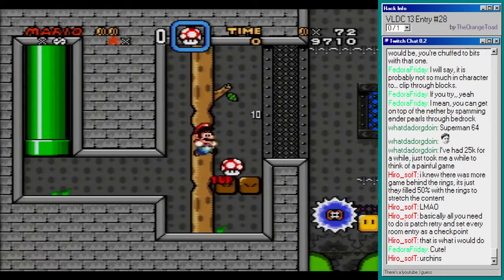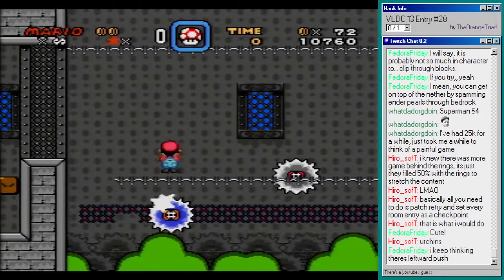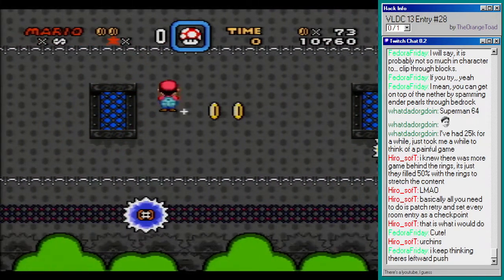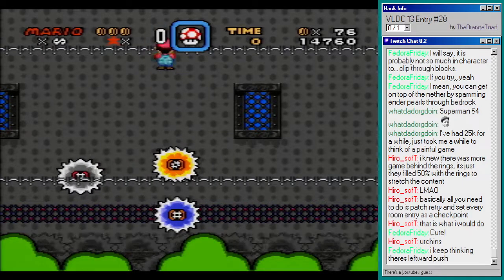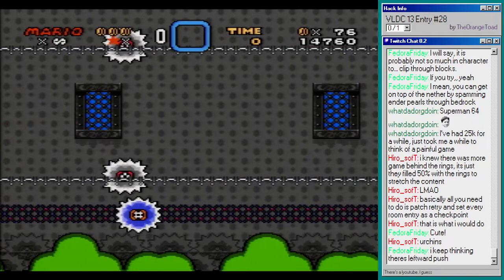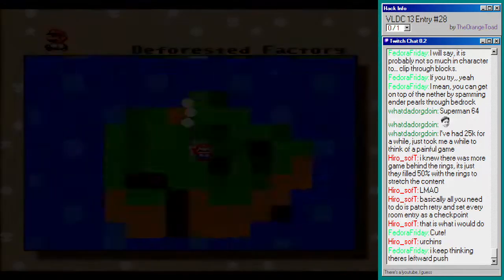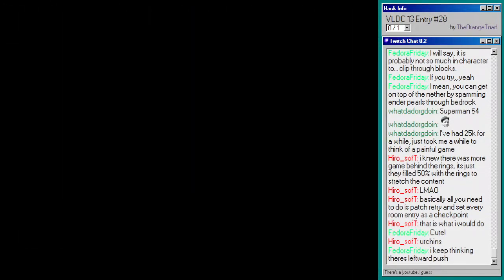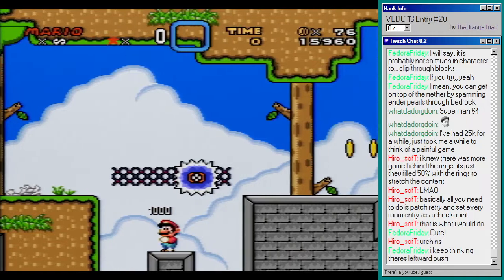Don't let Lakitu get started. See, this person put in an extra checkpoint. This is cute — I'll have to dodge some more. A little bit tedious but cute. Oh, I missed. Keep thinking there's a leftward push — no, I'm just moving to the right, that's all it takes. Which way should I go — door or the pipe? I think I should have taken the door in retrospect, but I hadn't died yet so I didn't know.